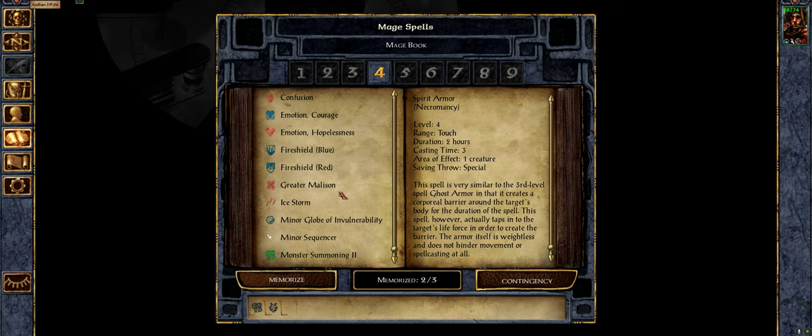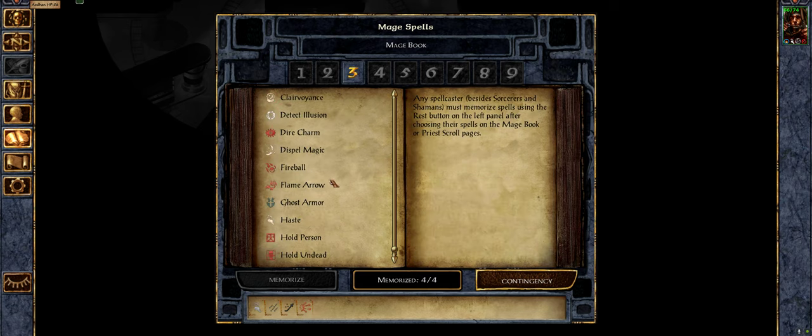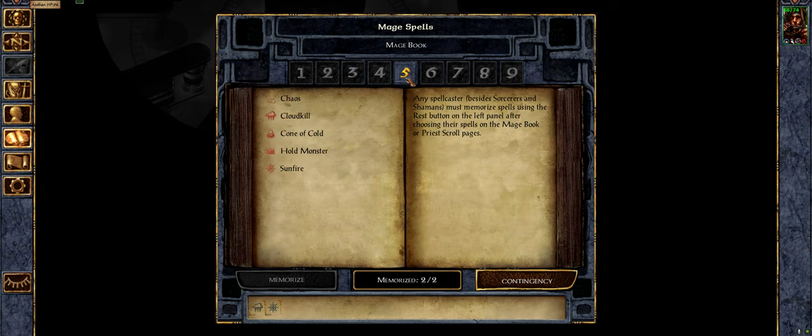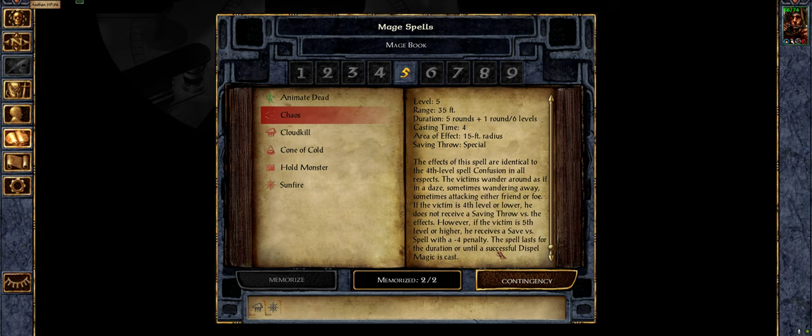I think we're going to go with a way to break through spell defenses, because we're liable to encounter that pretty soon. In fact I think Haste is going to get knocked off, and we're going to go with Remove Magic because we're liable to encounter spell defenses. Chaos has a minus four penalty — that's not bad. Let's try that.